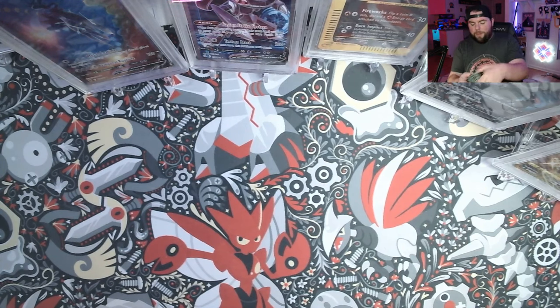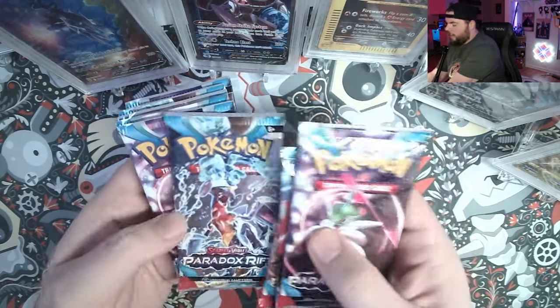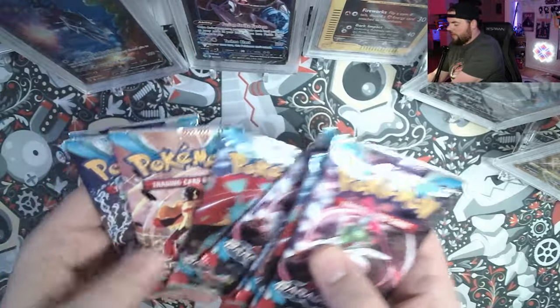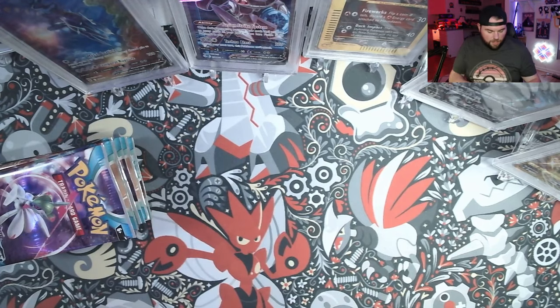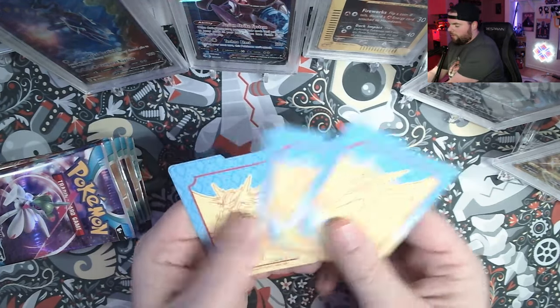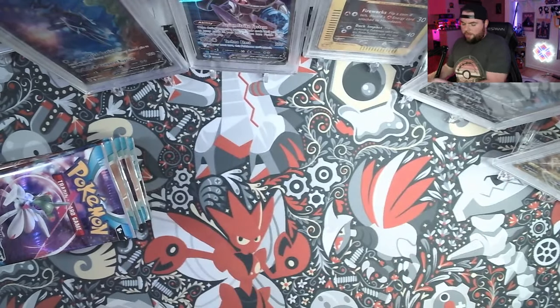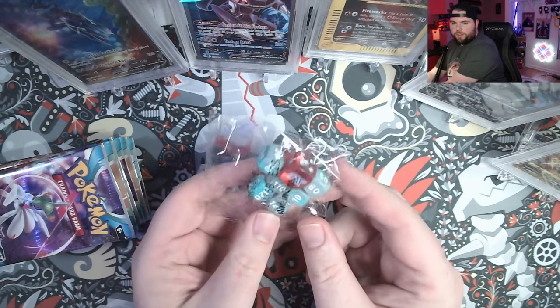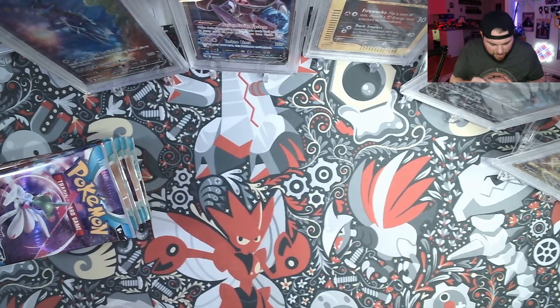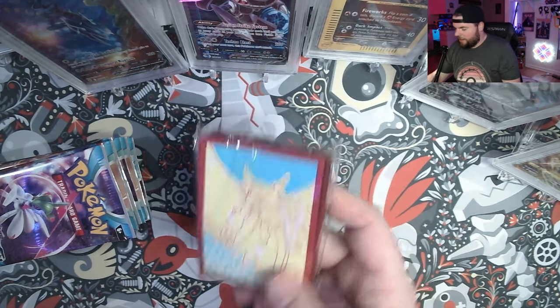Obviously we got our packs — we got Iron Valiant, Roaring Moon, Armor Rouge, and Water Terra Garchomp as our pack arts, so there are our nine packs coming from an ETB. We also get the dividers; I got the Roaring Moon one from Pokemon. There's obviously another version with Iron Valiant, but I got the Roaring Moon one, and we get the dice in here — the EX logo with the Roaring Moon colors, very cool.